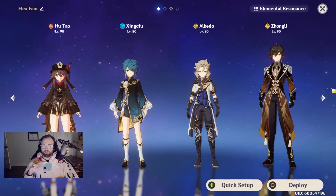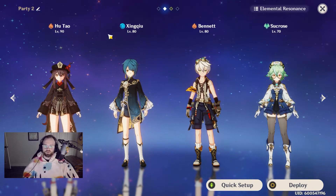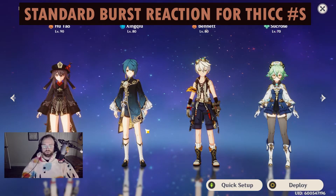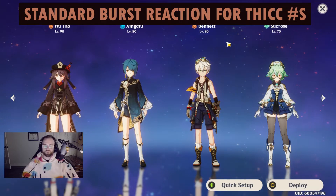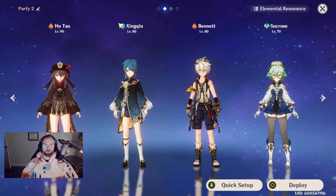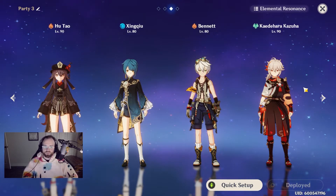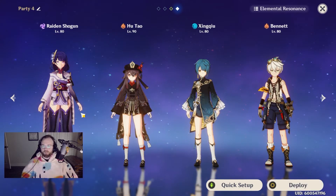For more free-to-play friendly options, Xingqiu, Bennett, and Sucrose have all appeared in banners multiple times. The overall purpose is to proc vaporize consistently over time. Kaya could work for melt procs instead. Sucrose increases elemental mastery, Bennett provides an attack buff, and Xingqiu does sub DPS while also adding damage mitigation to protect Hu Tao. If you got lucky and pulled Kazuha, he can group enemies so Bennett and Xingqiu abilities keep them in Bennett's circle while you charge attack through them for vaporize.